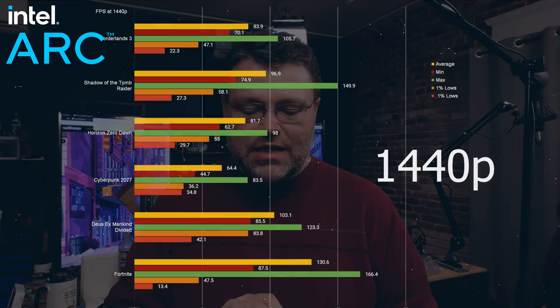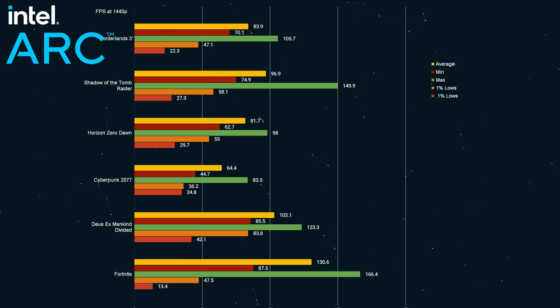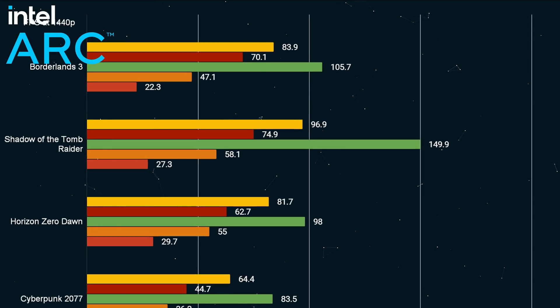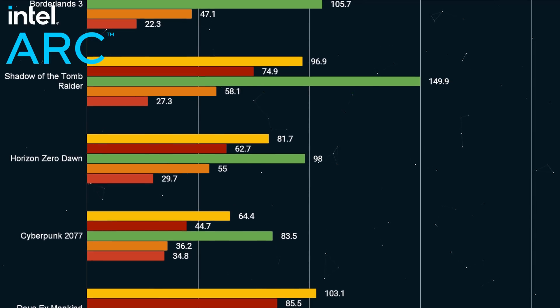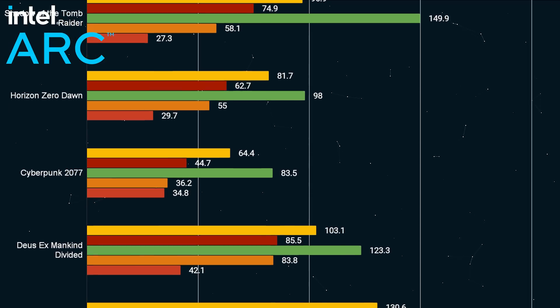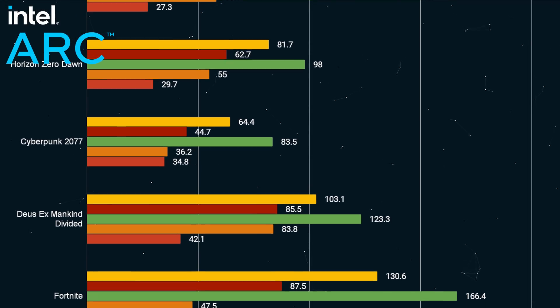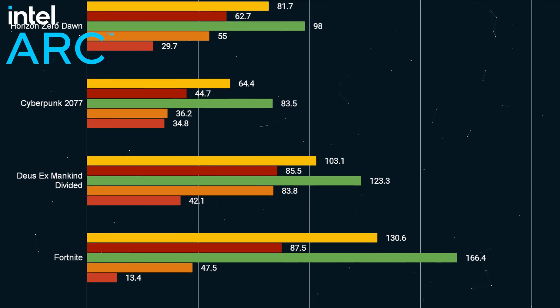Let's move up to 1440p, because really this is a 1440p card. Moving up to 1440p, there wasn't really as much of a performance fall-off as I might have expected. 83 fps in Borderlands — that's not bad, and it really didn't negatively impact our 1% lows all that much. Shadow of the Tomb Raider was still 96 fps. Horizon Zero Dawn was 91 fps. This is a really good showing for this card — it's only just over a $300 card. Cyberpunk was able to maintain an average over 60 fps without really dialing down the graphics settings too much. That was my experience in most games — AAA titles, newer ones and middle-aged ones.